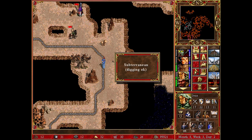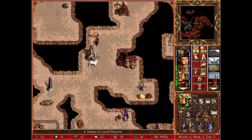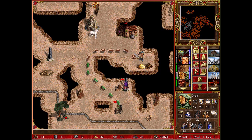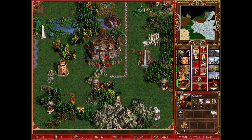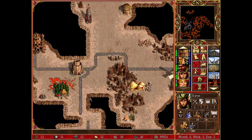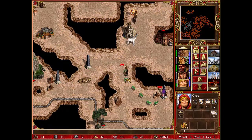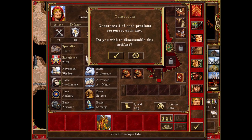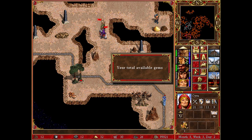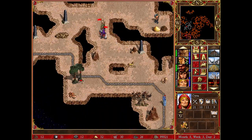There are 623 of those — they would all fight me. 414 lizards — I guess I can attack those. I found my second combination artifact — the Cornucopia — and it generates 4 of each precious resource each day: 4 gems, 4 crystals, 4 sulfur, and 4 mercury, every day.